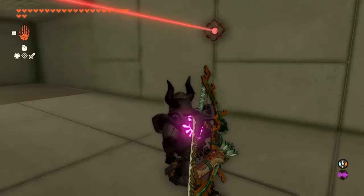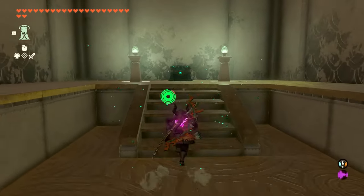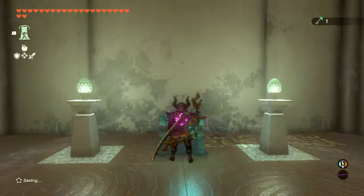Now we can work our way through these lasers, and when we get to the back we can use Ascend and we'll have our second secret chest in the shrine. This chest is going to have a small key, which we actually need to get out — so this is an important one. Grab the key out of the chest.